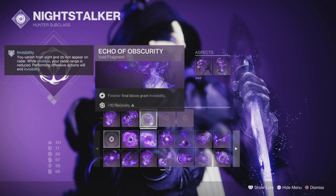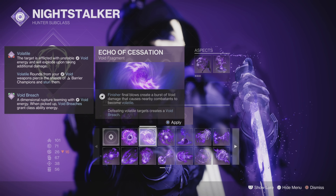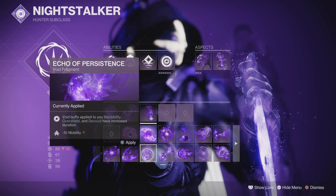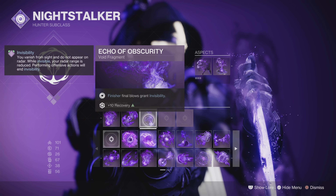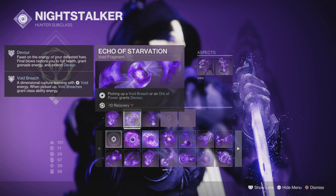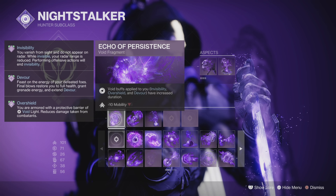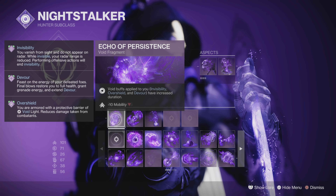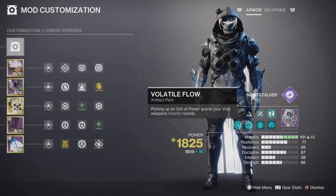I'm using Echo of Obscurity, so finishers make us invisible, but you could change this up if you want to do something else with one of the new fragments, or give yourself Volatile Rounds. Echo of Starvation is what lets us have Devour, and that's our healing for this build. And Echo of Persistence lets our Devour and invisibility last longer. Pretty simple, and it all works together.